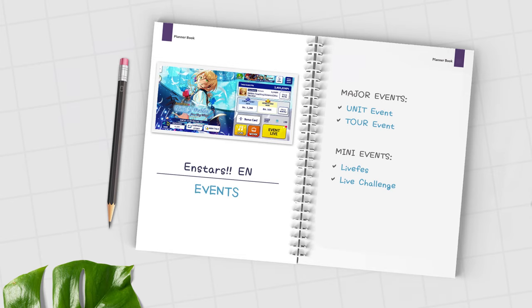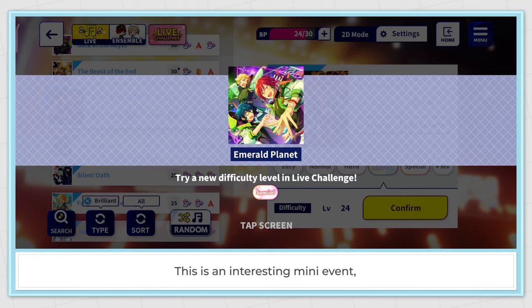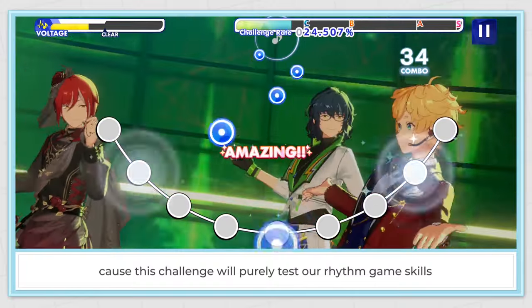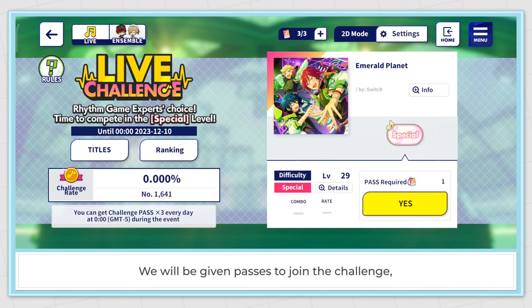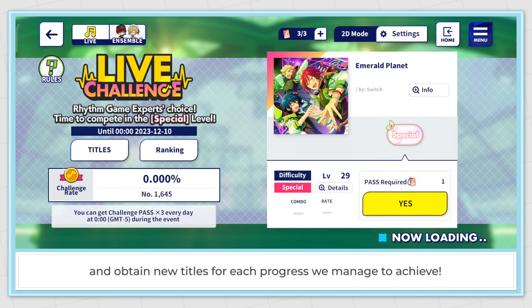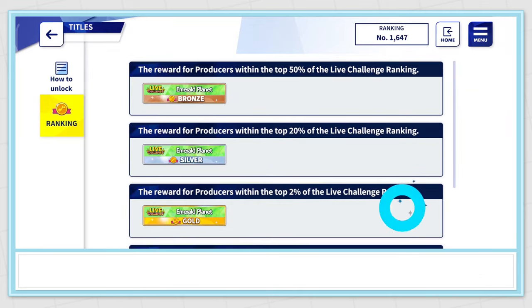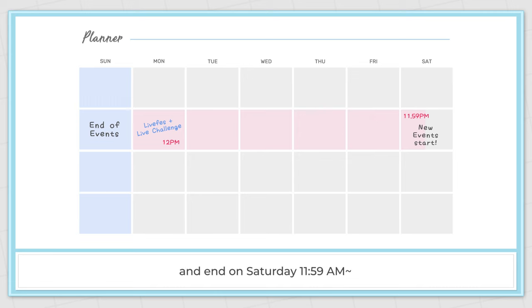Live Challenge might be held during the break week as well. This is an interesting mini event because it will purely test our rhythm game skills with difficult beatmaps. We'll be given passes to join the challenge and obtain new titles for each progress we manage to achieve. Both live-fest and live challenge start at the same time — Monday 12 pm — and end on Saturday 11:59 am.